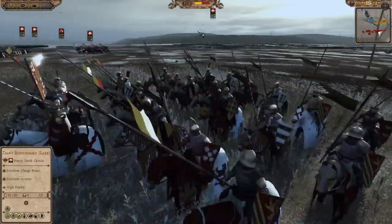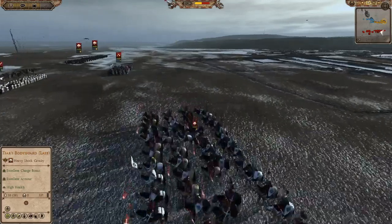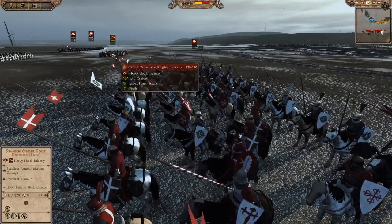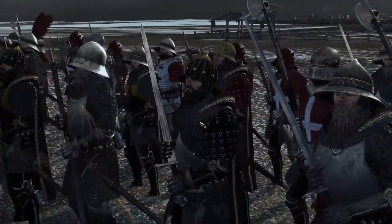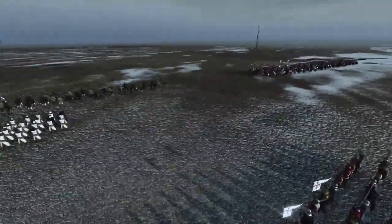And then we've got the King's bodyguard here, looking excellent — very levelled up with all these gold chevrons. Spanish order knights, and he's got four units of them. He's also got some Spanish order foot knights here as well. Look at that guy — he is going to kill many men today, I'm pretty sure of it.